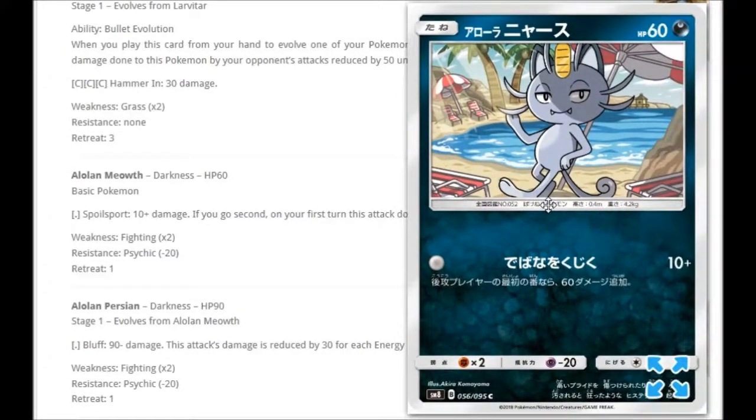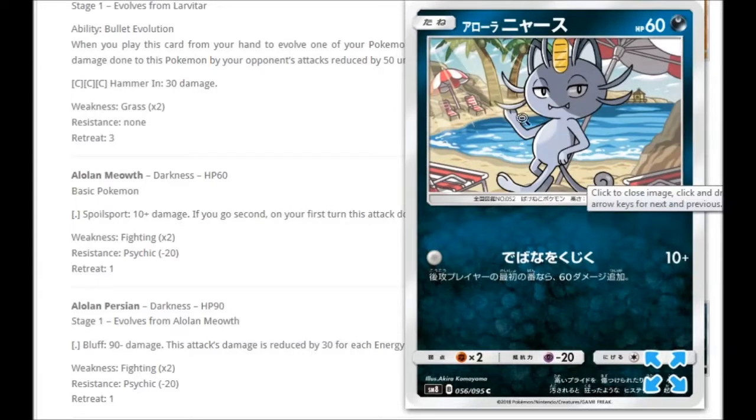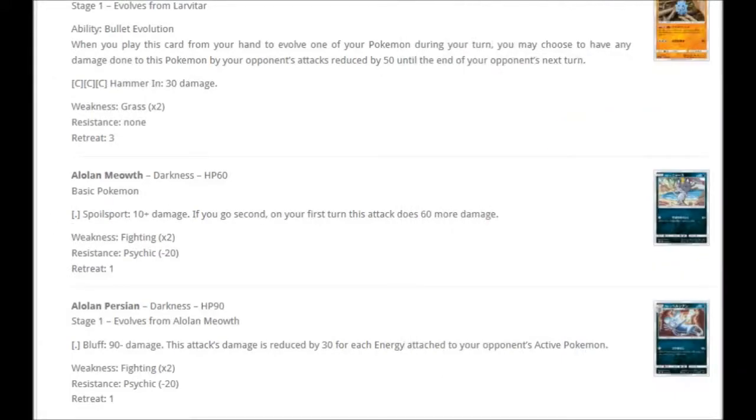Moving on, we do have an Alolan Meowth right here — a very interesting artwork, nice animated type one, literally at a beach with a beach hut in the background. Free attack for Spoil Sport: 10 plus damage; if you go second on your first turn, this attack does 60 more damage. So it could do 70 on your first turn when you go second, which could possibly KO an instant Rockruff, Zorua, that sort of thing. For a free attack that's not bad. Apart from that though it would just do 10 damage, so that would be a bit of a bummer.